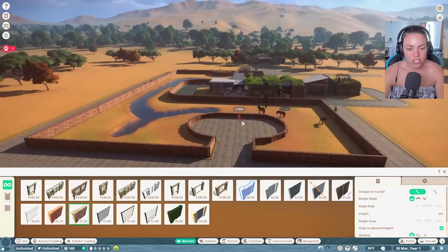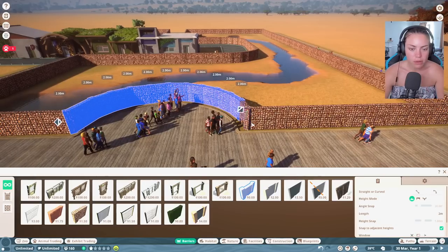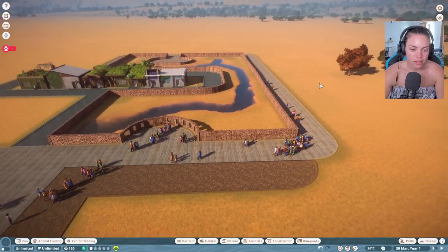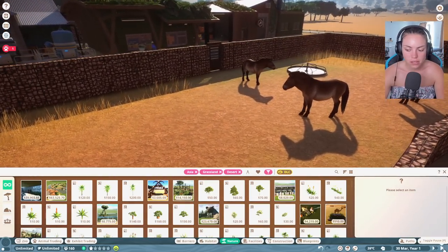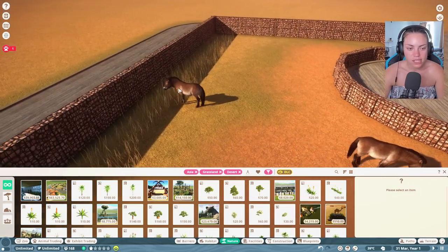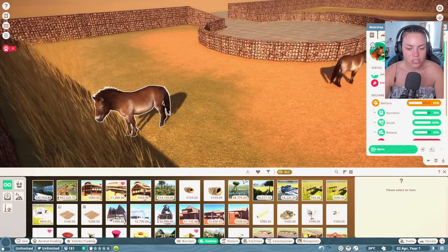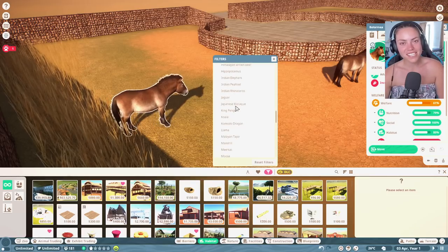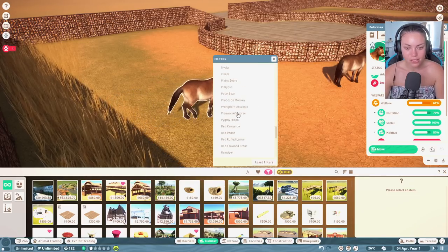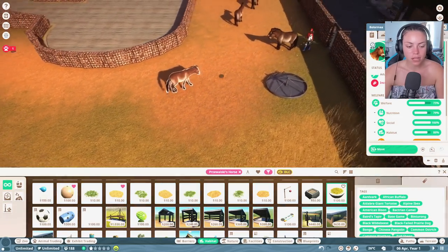That actually looks quite nice. We can put glass along there - great, people can see them. We need donation boxes, that's going to help us out a lot. My favorite thing on Planet Zoo is the franchise mode, I really like that. Let's make this enclosure nice. He's kicking again - that's not good. Oh no, he broke out again - that is very naughty!